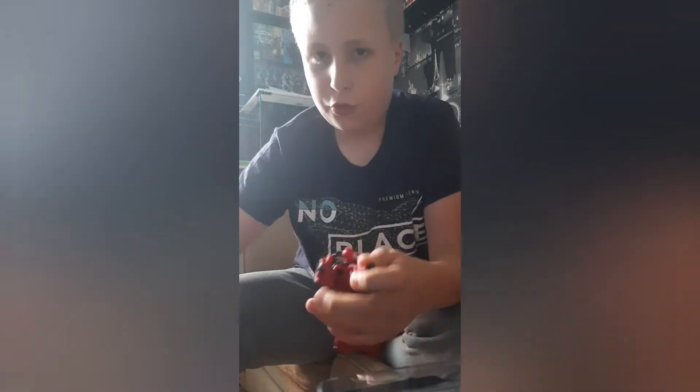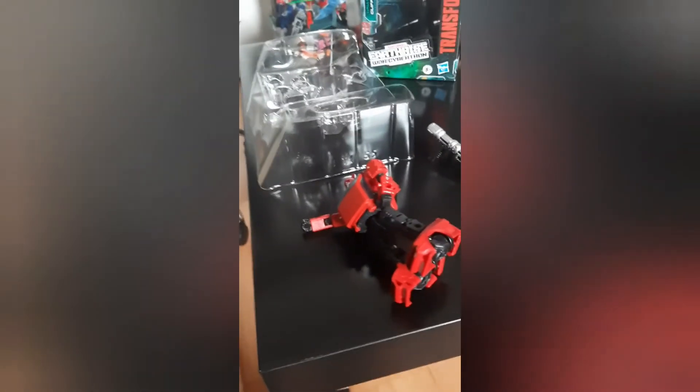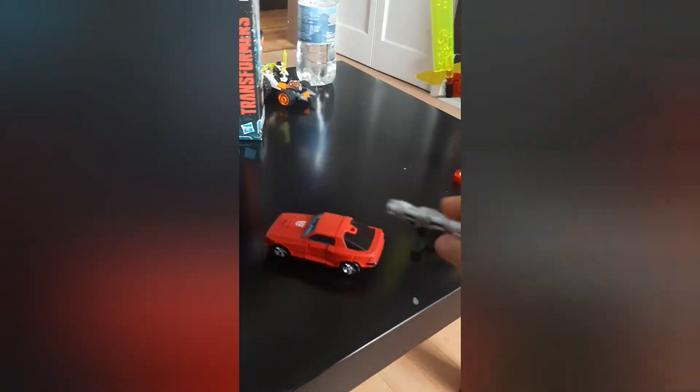I'm gonna pause to transform him because I don't know how long it'll take — it's 18 steps. We'll see you guys when he's transformed. Okay guys, here's Cliffjumper's vehicle form. It looks really nice — like a muscle car. So according to the instructions you can turn it into this configuration, and you can one-handed put in the Bazooka and knock these pieces out. Wrong lighting though.